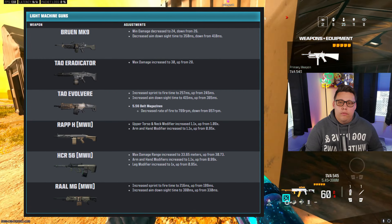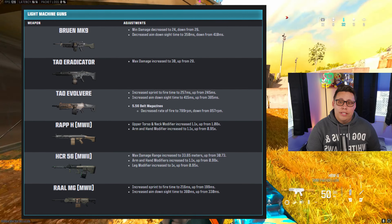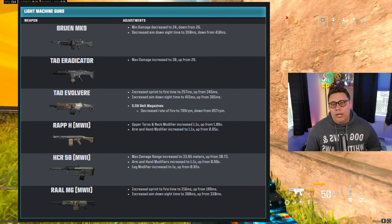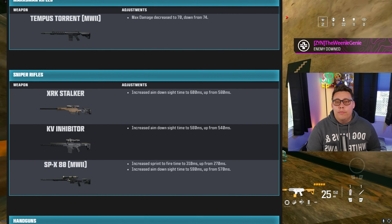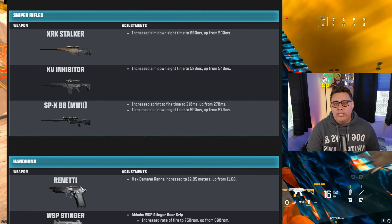For LMGs, the Bruen got a long-range damage nerf with an ADS speed buff, the TAC Eradicator got a close-range damage increase, and the TAC Evolvere saw a couple of nerfs, while the RAAL MG and the HCR-56 from MW2 saw some buffs. The Rao became even slower, so leave that off the roster. The Tempus Torrent got a damage nerf, and for Snipers, the XRK Stalker, the KV Inhibitor, and the SPX-80 saw nerfs to their ADS speeds.